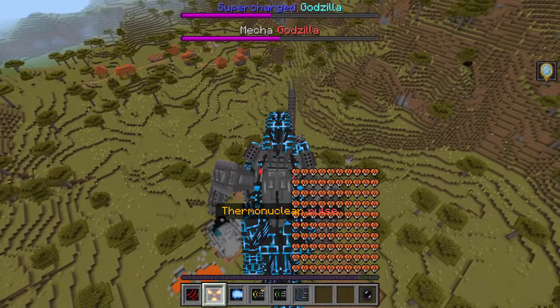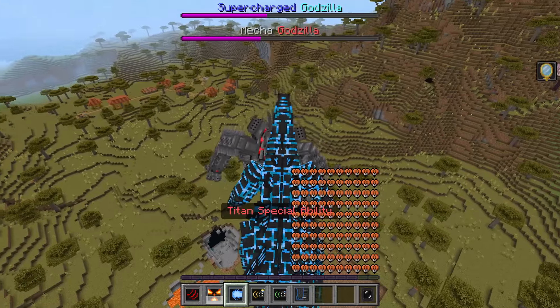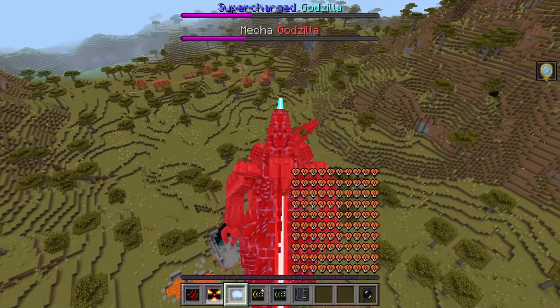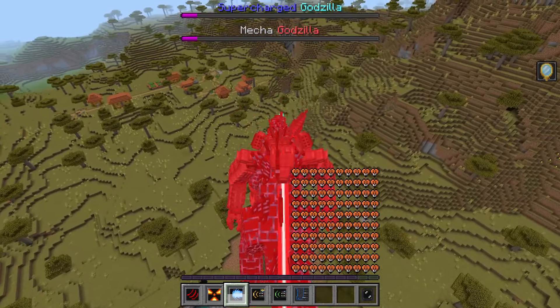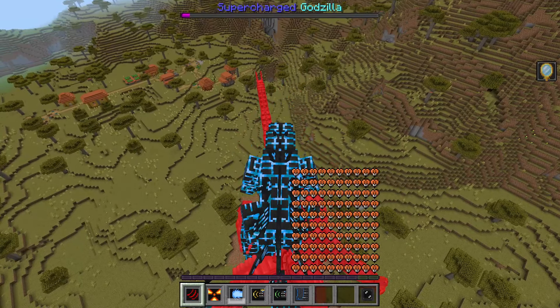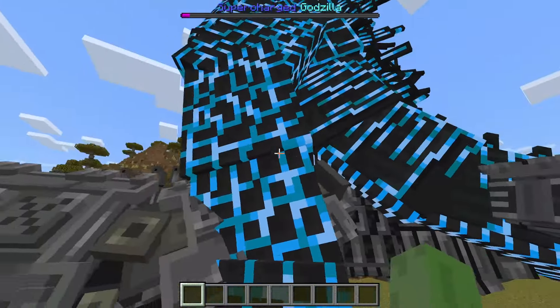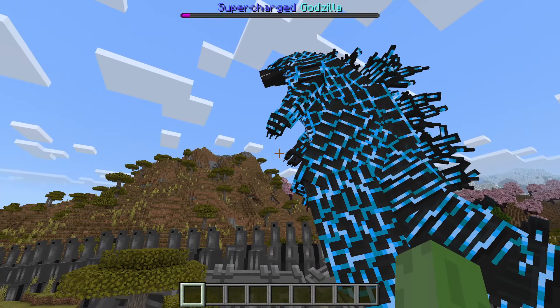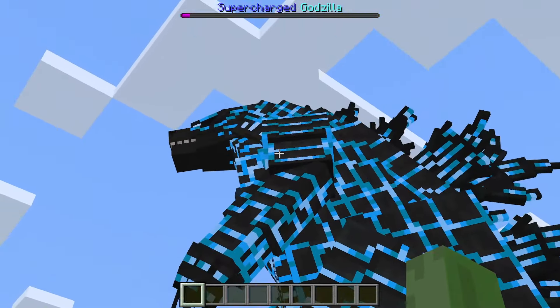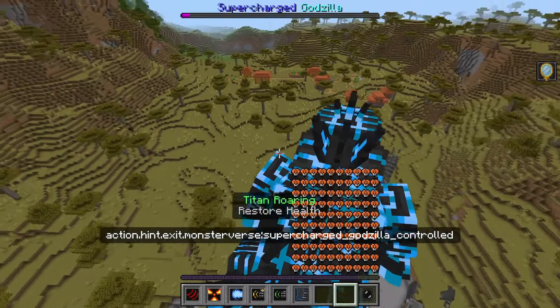I'm going to try to go for a pulse just to push him away a little bit - it does literally almost nothing compared to other attacks. If I go for beam, we're both pretty much at a beam clash and our health just stays pretty much at the same level. And there we go - see, it is possible to win as supercharged Godzilla! They pretty much have the same health and do similar damage to each other, but because supercharged just keeps using the thermonuclear instead of the atomic breath, it just doesn't work out well.